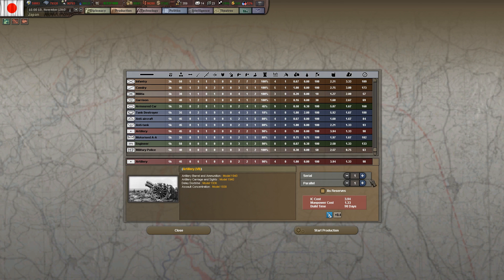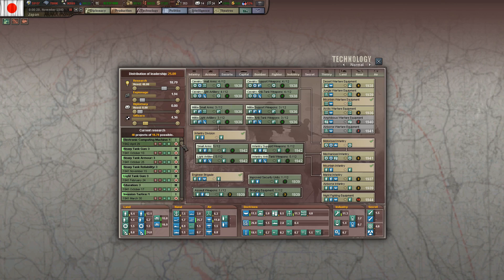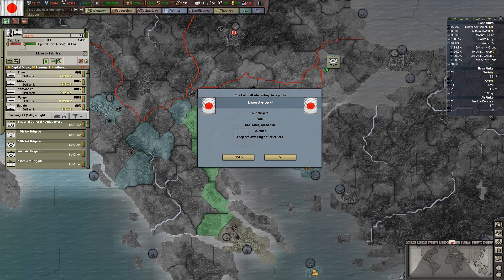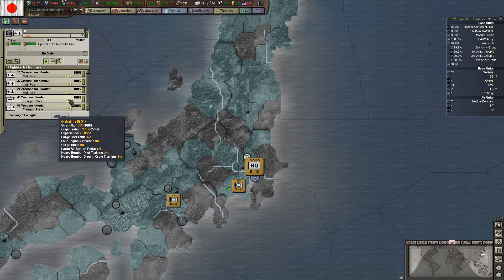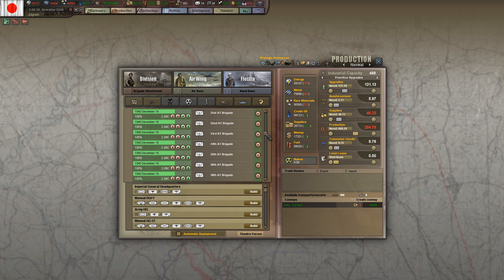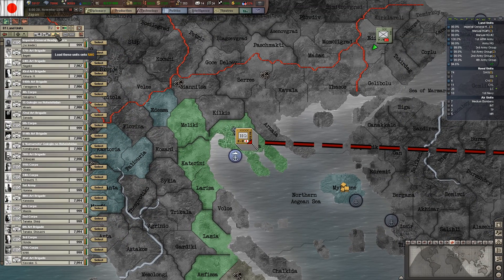Let's build five artillery for now. I'll build more if I need to. I have no idea where my planes are. I'm building more — great. I need much more than that. That's just the beginning of the Japanese air force.